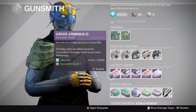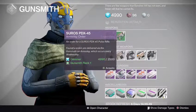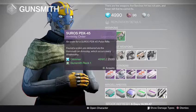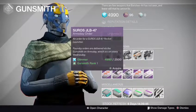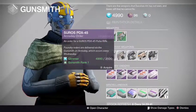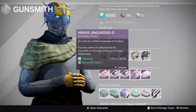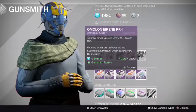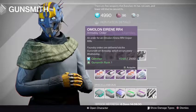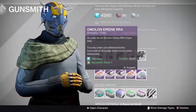Let's take a quick look at the orders for next week. We got the Artemis D auto rifle from Hakke — oh yeah. We got the Suros PDX-45, the Suros JBL-47 rocket, the Jengoku D shotgun, and once again the Airene RR4 sniper rifle. If you didn't take the rank three one, you're getting a chance next week.